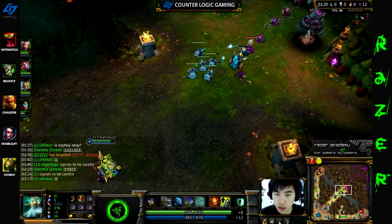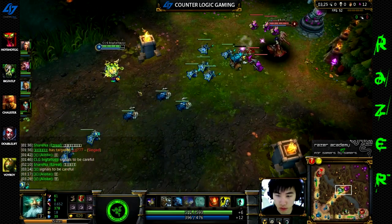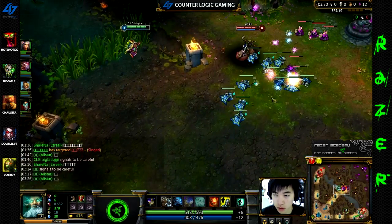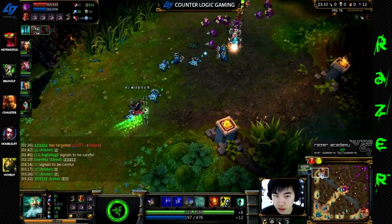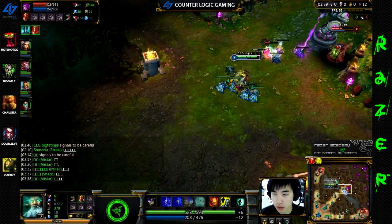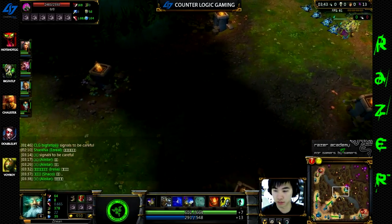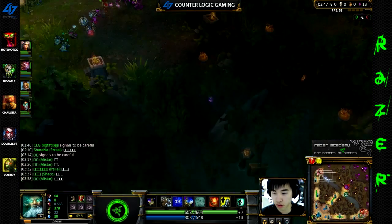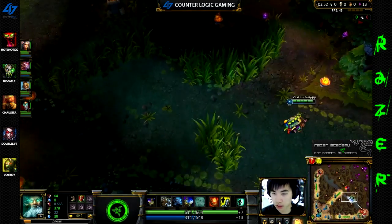Usually Morganas can push you fairly hard, but this one does not, so I just free farm and free push. But here I play kind of scared — I barely go past the middle because at this time the jungler didn't show up top yet, so if he decides to gank me I would probably die to him fairly easily.